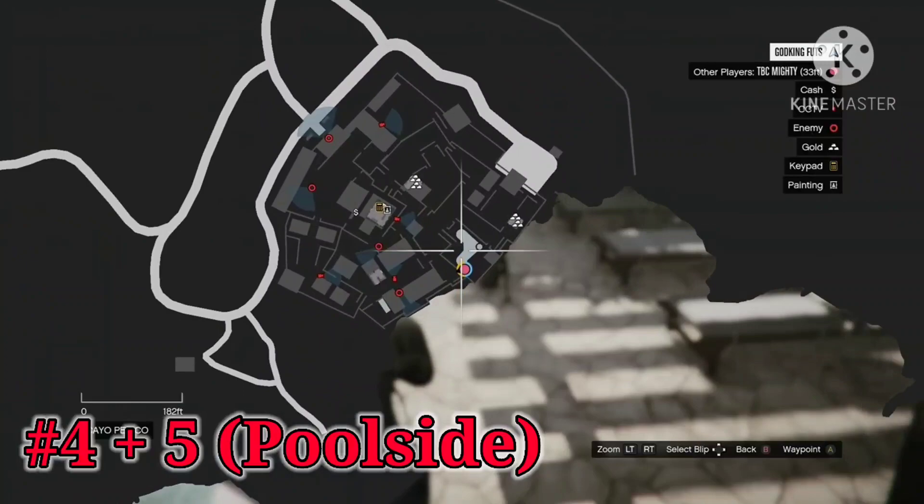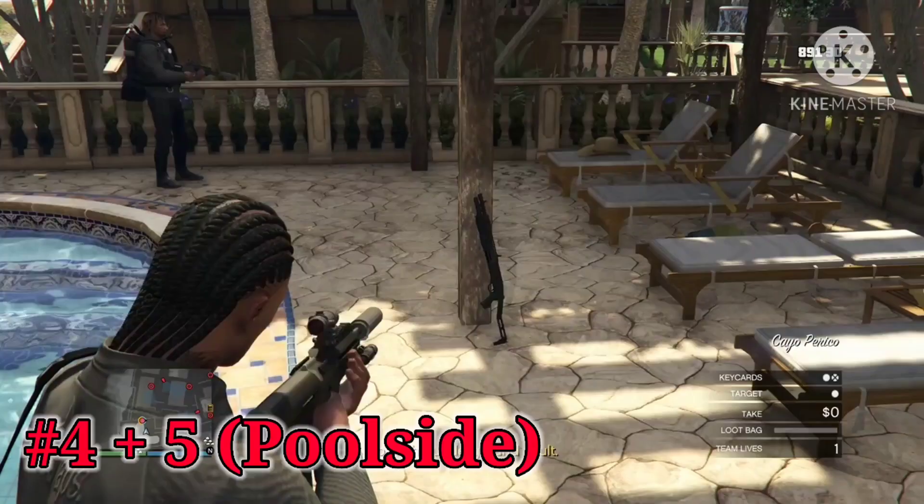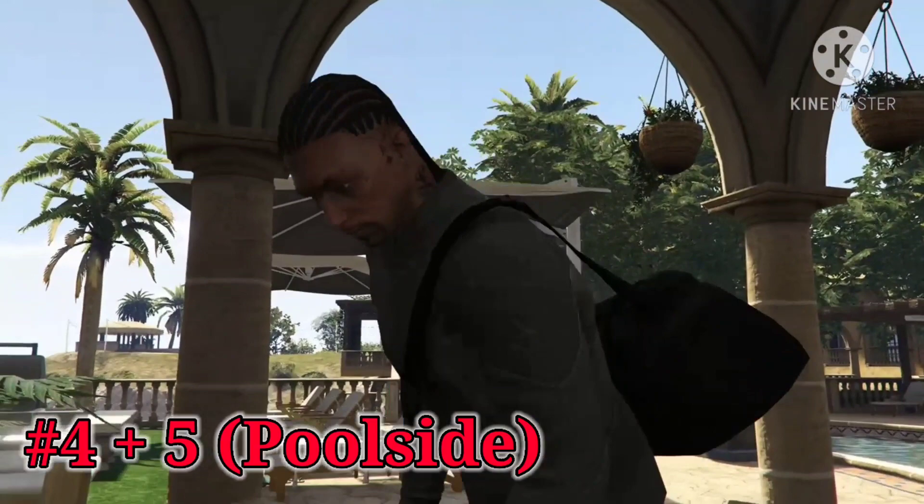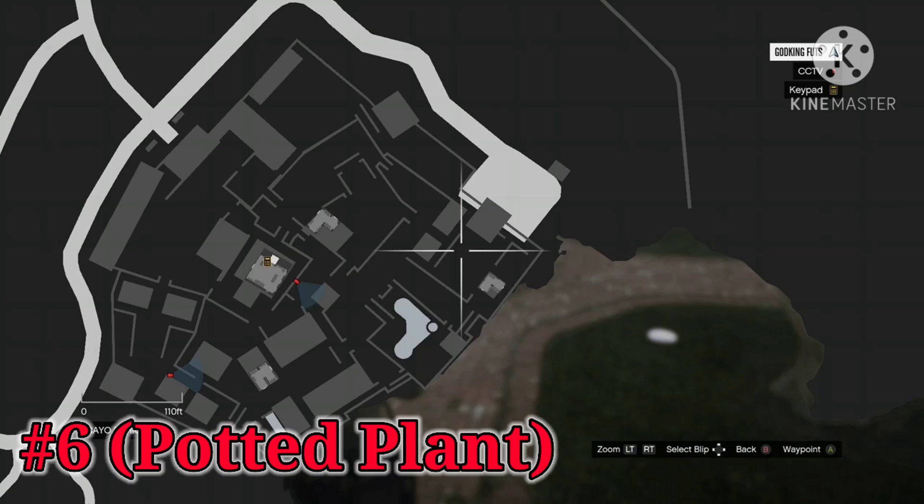The fourth and fifth Combat Shotgun locations are going to be located around the pool on the east side of the compound. There's a lot of misinformation here, so to clarify: the first one is up against this pole right here, and the second location is going to be just behind you inside this little gazebo, leaning up against the table. The map will explain none of this to you, so make sure that you share this video with anybody that might be struggling.